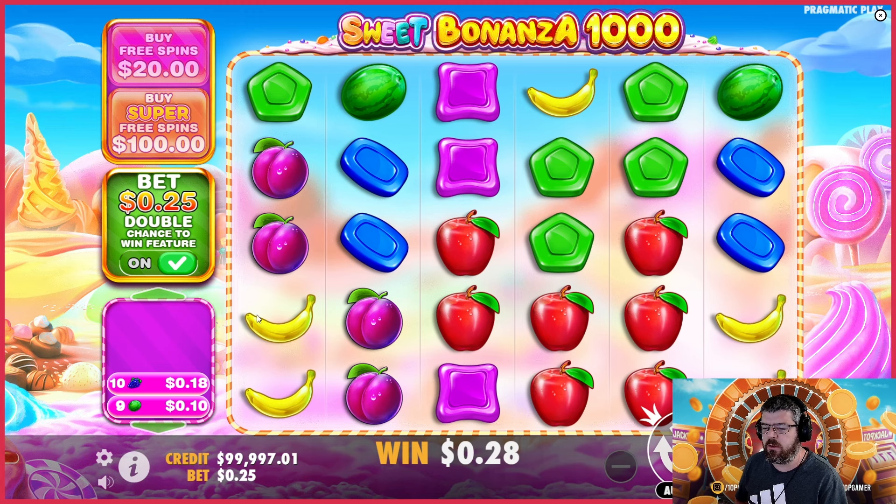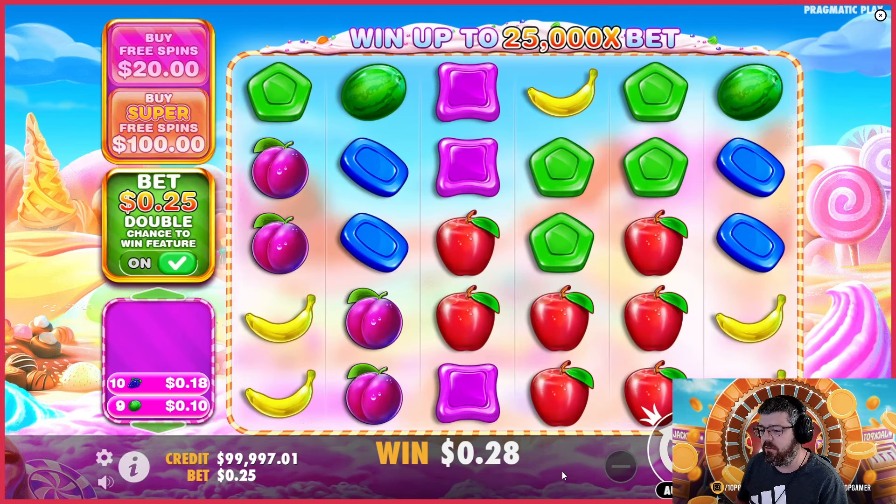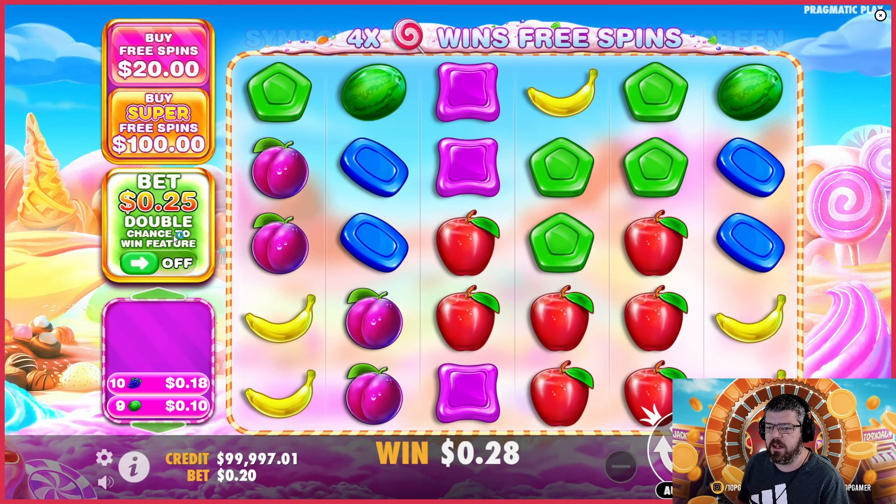Let's have a quick look at the pay table. On a 20 cent bet you've got a 10x max win from the symbols — that's not the game's max win, you can get multipliers in the bonus round on top of that. I'm pretty sure the biggest symbol win was 40x before, so it might be slightly more now. It's displaying in dollars and cents which is confusing me somewhat.